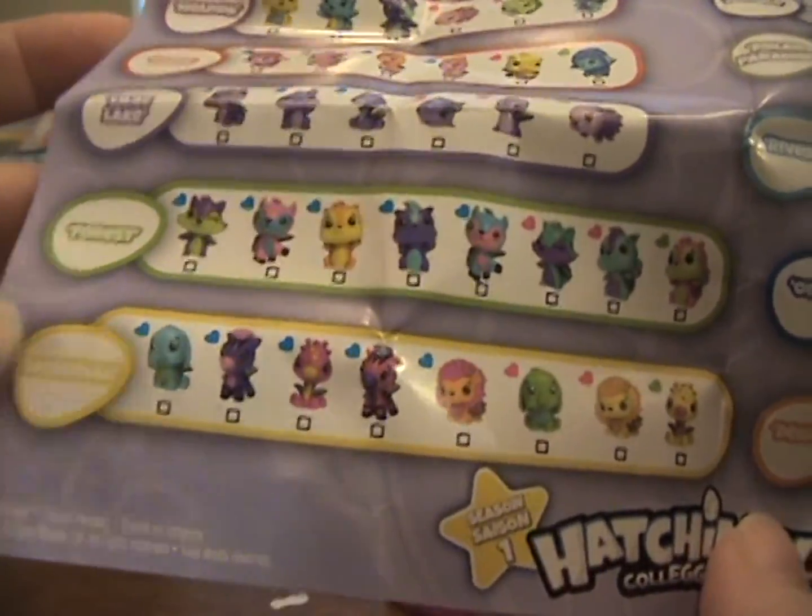Do we know how to do this? You're supposed to rub until the heart changes color. What does it say? Hold, hatch, play — rub the heart for color change. Oh, there it goes! It turns pink! Mine too. He wants to be in charge of the checklist. Is yours not changing color? Oh, it is!